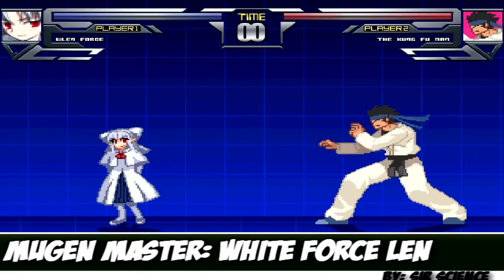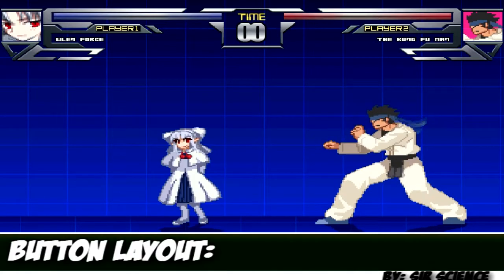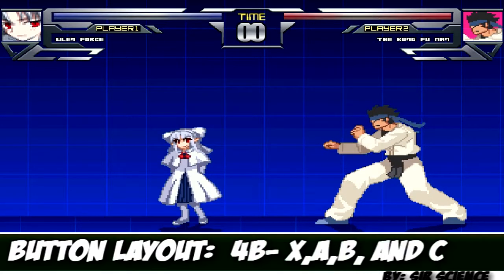Here I'm going to demonstrate how to use the character known as Whiteland Force. This character uses only four buttons: X, A, B, and C.